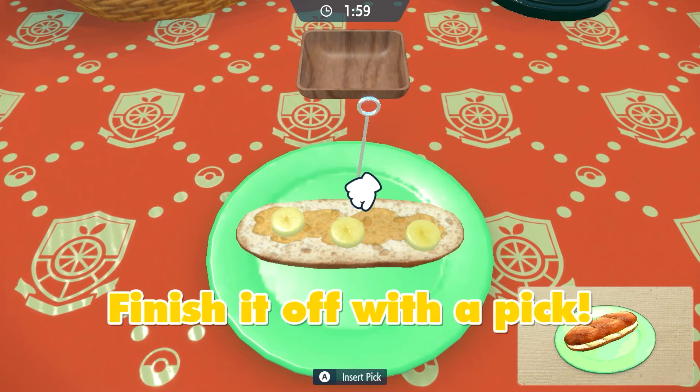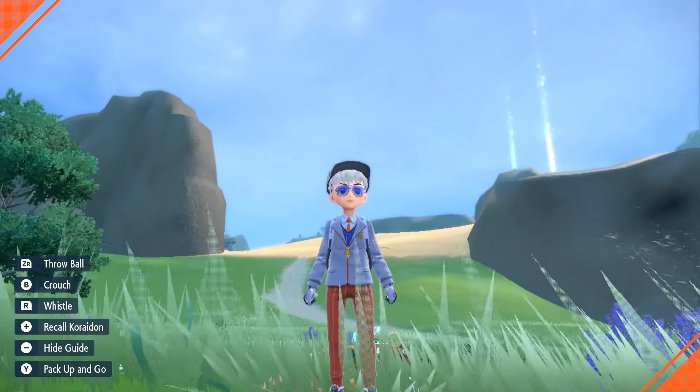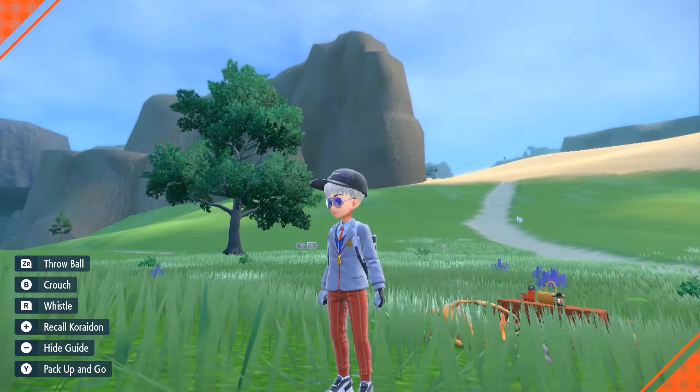We're going to put this in our party and make a picnic. Talk to the table and we're going to make sandwich number 17, the great peanut butter sandwich with a silver pick. This is just to get Egg Power Level 2 so that eggs are given to us a lot faster. All you have to put on are three pieces of banana. And there you go — Egg Power Level 2, as you can tell from the top right corner.